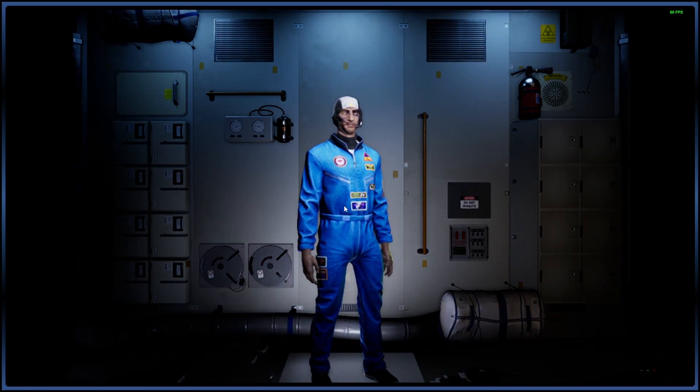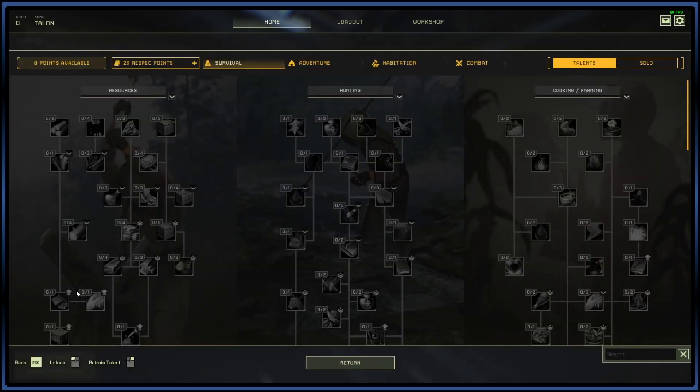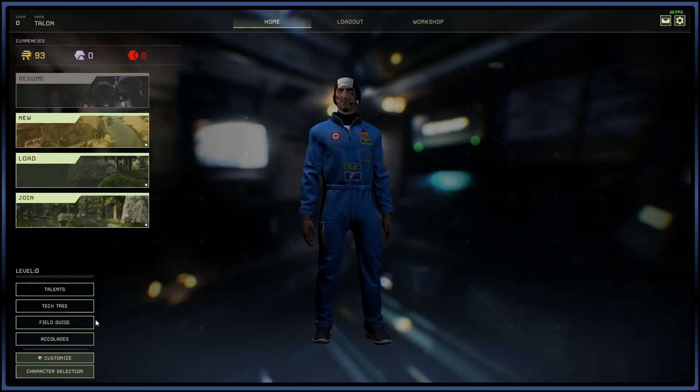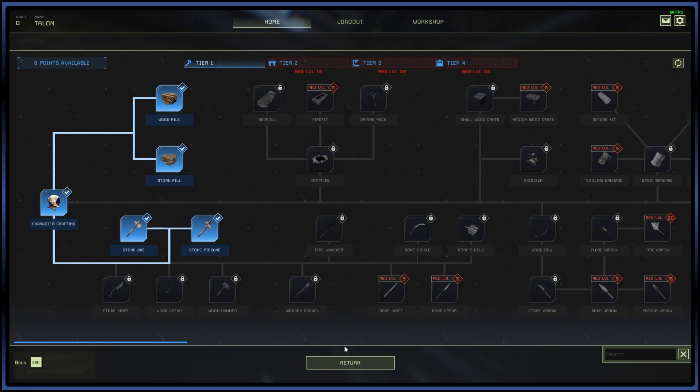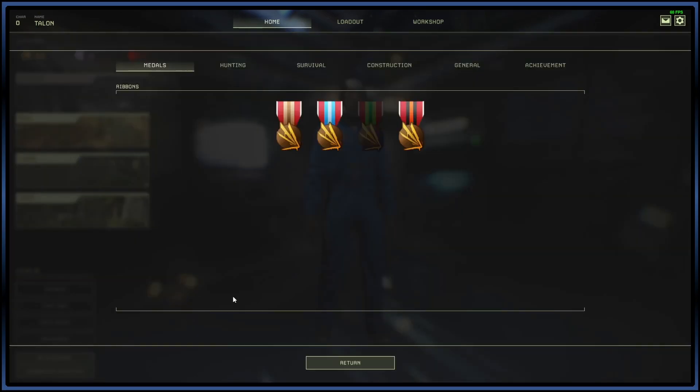Once you select your character, you'll have a few different options: you can resume a game once you've already started one, click New Game, Load Game, or Join a Game. The interface here is a little different than most games, because you can actually see your talents for that character, your tech tree for that character, and a field guide of everything you've opened up, plus accolades.